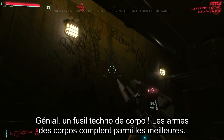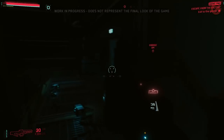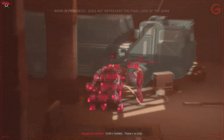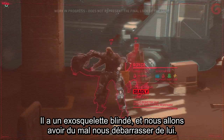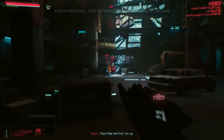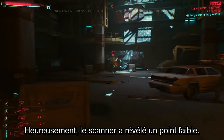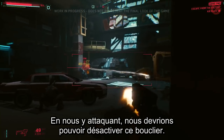V finds a corporate tech rifle — corporate weapons are top of the line. Scanning the area reveals Royce is back, prepped with an armored exoskeleton. Their weapons aren't dealing much damage because he's packing an autonomous shield. Luckily, the earlier scan revealed a weakness — attacking it should bring the shield down.